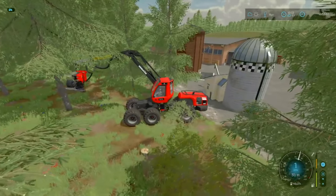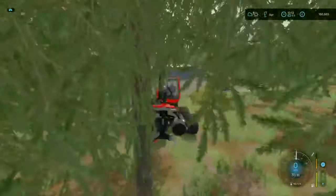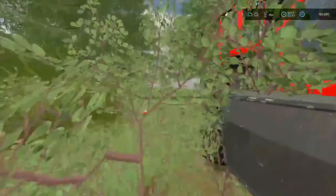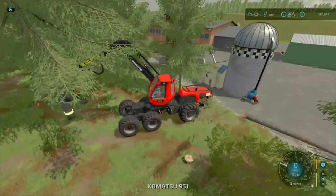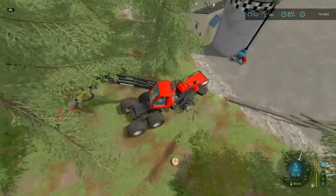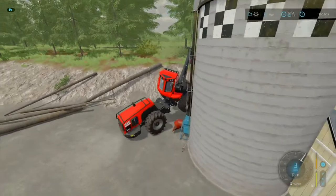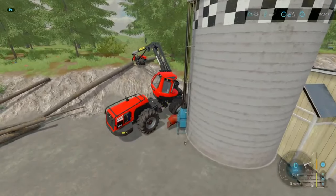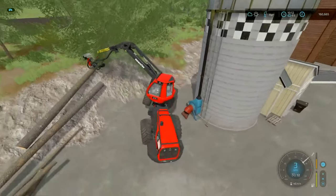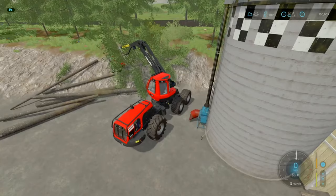I'll immediately go straight for some of these bigger trees, just get them out of the way. We still have that forest over there to clear off — that's going to be a very good source of timber for the sawmills as well. There we go, drag you down. And that's one.